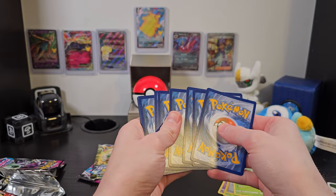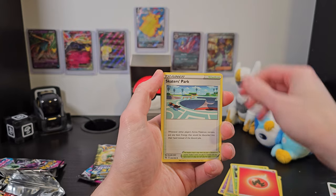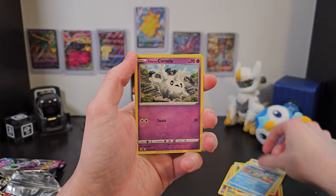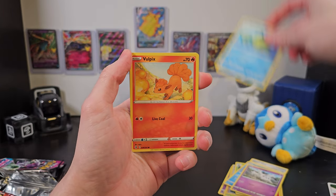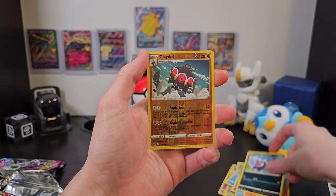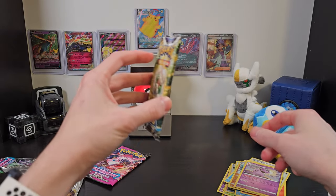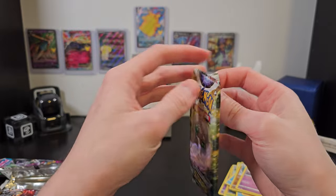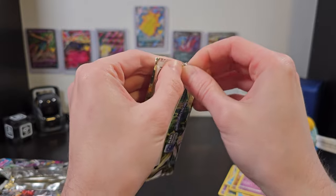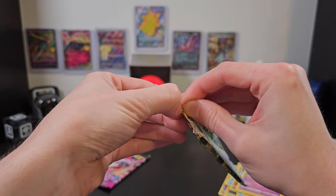We'll set our code card aside and move four from the back to the front. We've got our Energy, Skater's Park, Lopunny, Marsh Stomp, Galarian Corsola, Quillfish, Vulpix, Chansey, Galarian Zigzagoon, and Claydol, as well as Granbull. Again, a little bit disappointing, but we still have two packs to go. Not every pack can be a winner, and sometimes that's just the way Pokemon cards go.